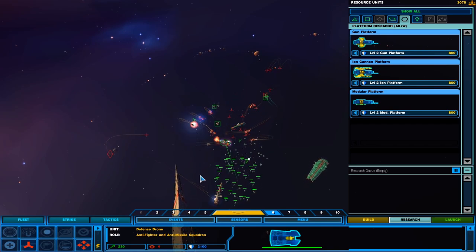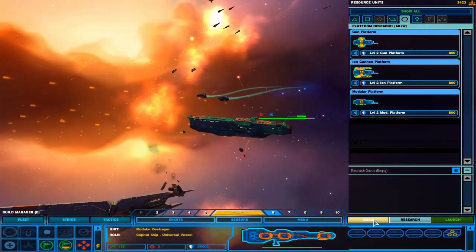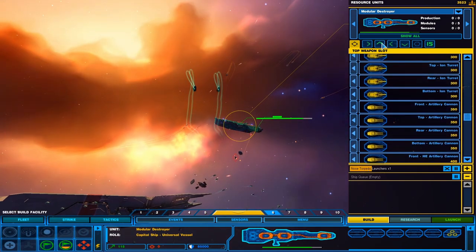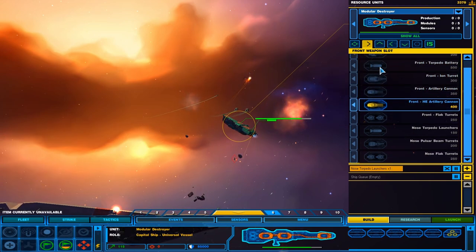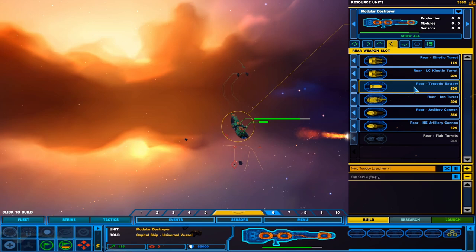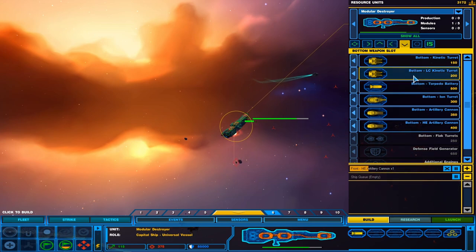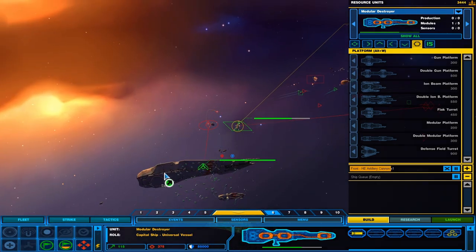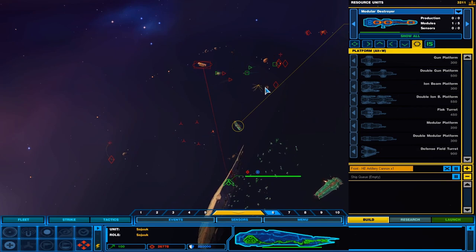Boop — guard order confirmed. We're going down! Under attack. You need some weapons — a torpedo, an artillery cannon, an ion turret, a torpedo battery, and an LC kinetic turret. Attack clearance received. Sujuq, kill the long-range unit.